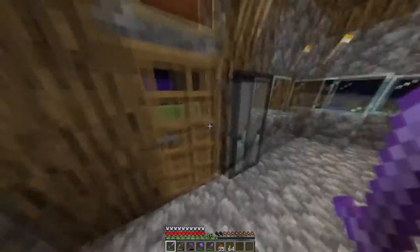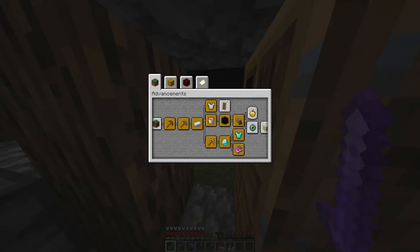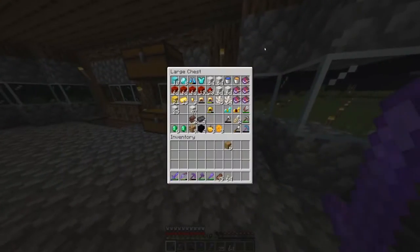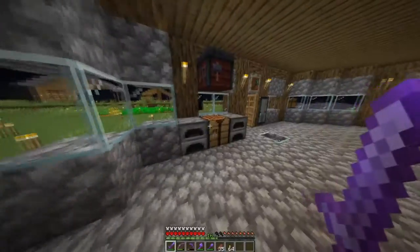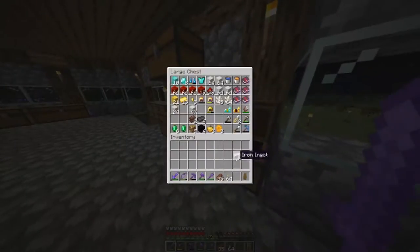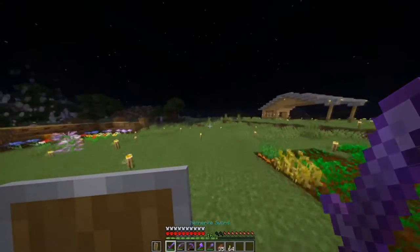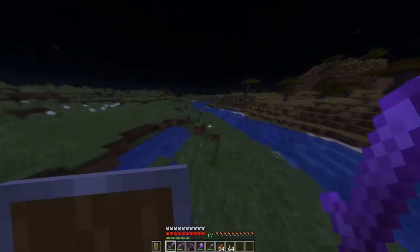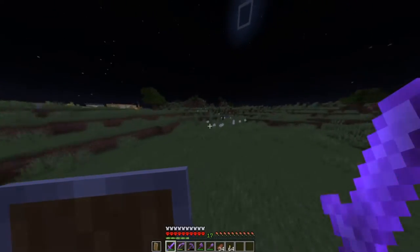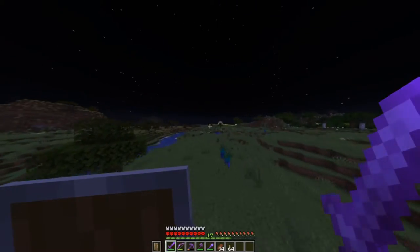I'm going to do the two night-time advancements — deflect an arrow with a shield. Let me make a shield. I have like exactly enough blocks on me. I've got a shield. I'll put on this shield and now I need to deflect an arrow. The one time I want a skeleton to spawn, I can't find a single skeleton outside.